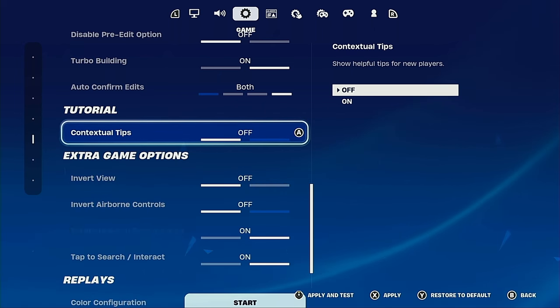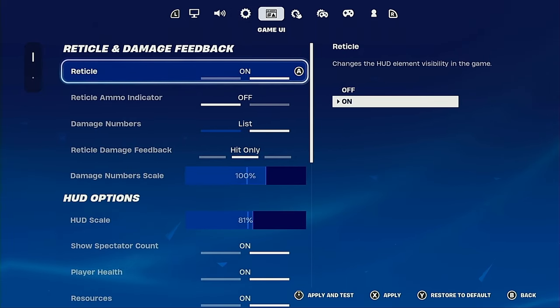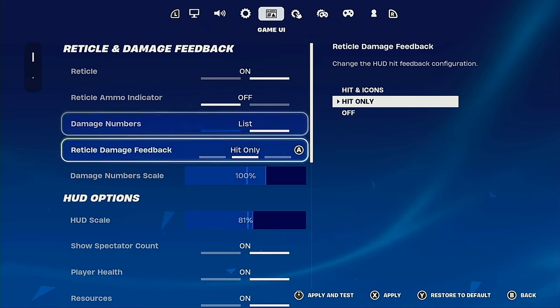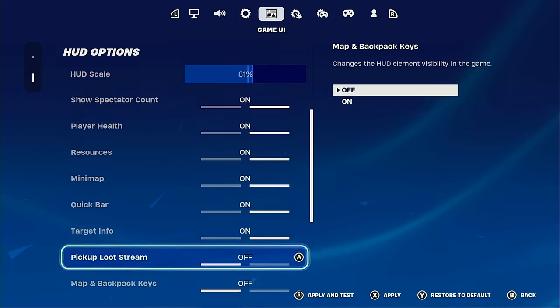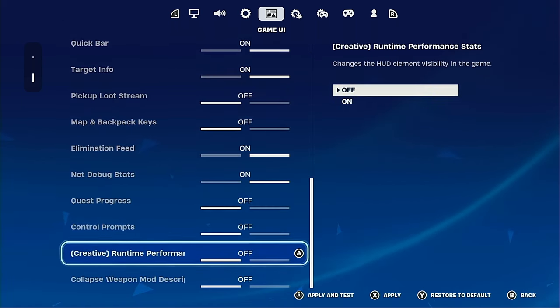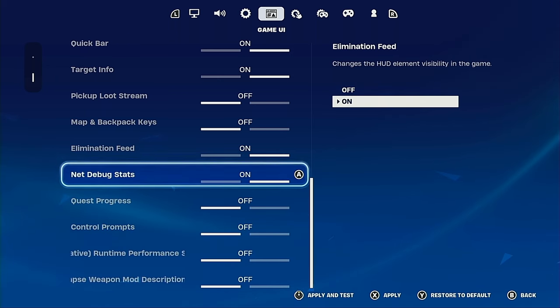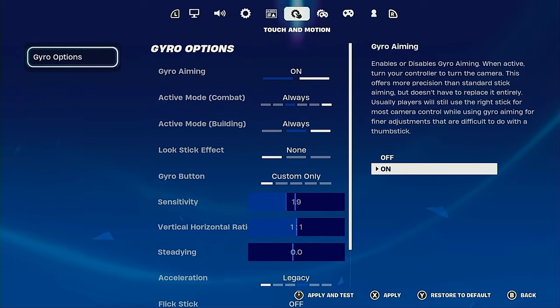Contextual tips I have off. HUD scale I have at 80 in game, though in some videos I have it at 125 so people can see I'm on 30 FPS. I think 80 is good. Also, when you set your HUD scale, make sure to remove these six settings and have them off, because if you have them on it's going to clutter the screen — you want to see as much of the game as possible and only have the necessary UI elements.